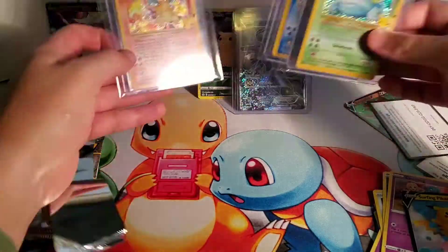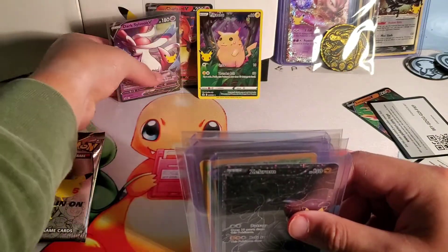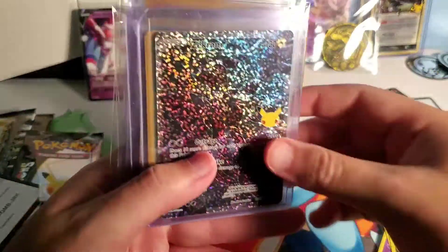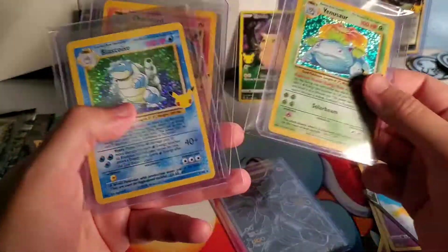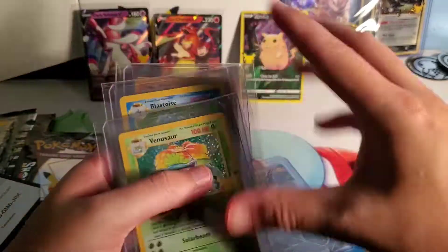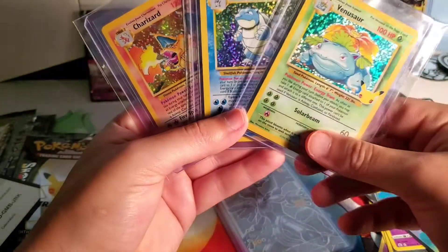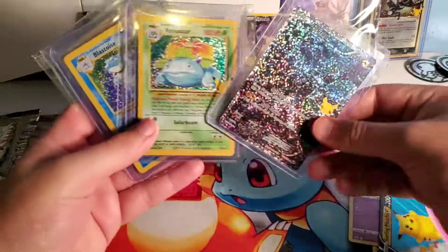Do I want the Rayquaza? Yes. Do I need it? Not really. Do I want the Umbreon? Of course. So to recap, we pulled the Pikachu, the two promo cards, the Zekrom — which looks beautiful — and the Venusaur. Out of all three, Venusaur has the best scenery. Got all three of the big three. This is the third or fourth Celebrations video I've done and hey — we don't miss. Very blessed. I hope you have a wonderful day and I'll see y'all on the next video.